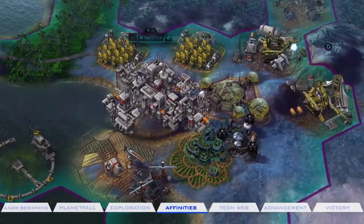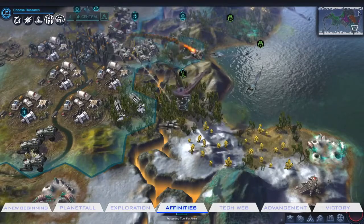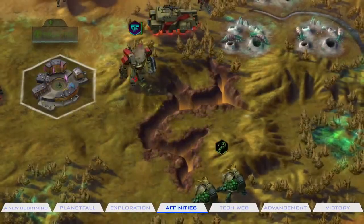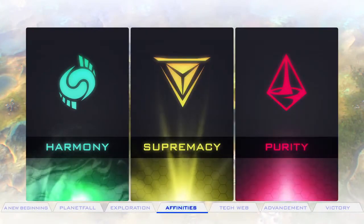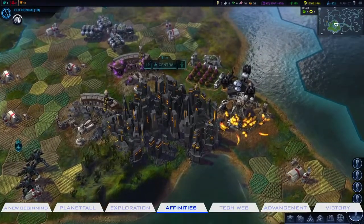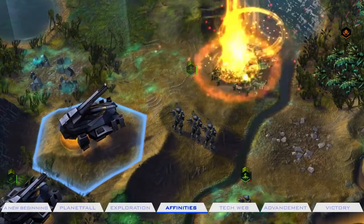Humanity must adapt to survive. Your civilization's philosophy for adaptation is known as an affinity. There are three affinities to choose from: Harmony, Supremacy, and Purity. These affinities affect everything from changing how your buildings and units function to revealing unique resources.